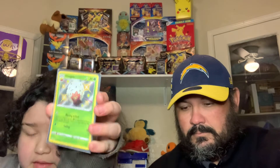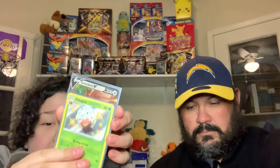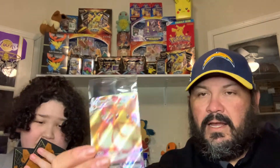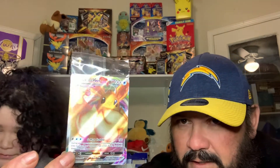So we got shiny Ditto, we got the Cinderace V-MAX, we got the Eldegoss, the Greetings trainer, the Rillaboom, and this beautiful Eevee promo code. Look at this beautiful card!